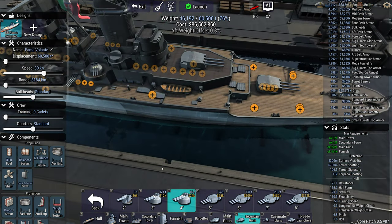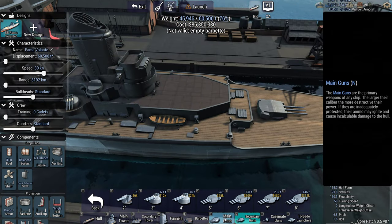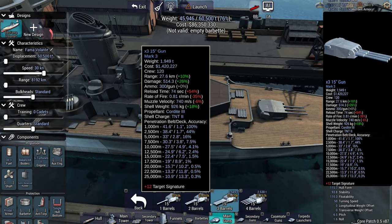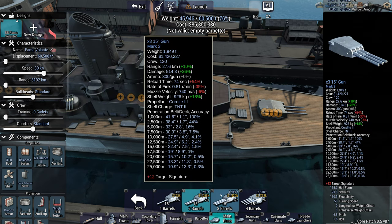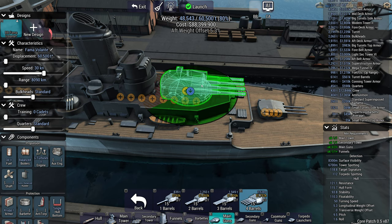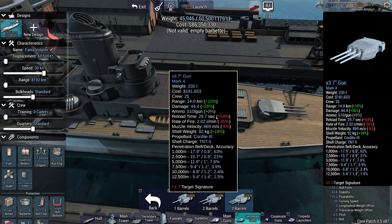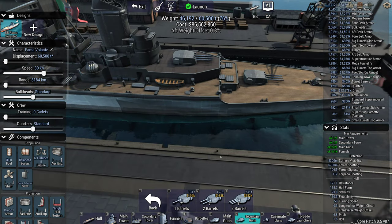Is it possible to put a main gun on the secondary tower? Yes, it is. You can put a 15-inch quad gun up there if you want. It's going to unbalance the ship quite a lot though.